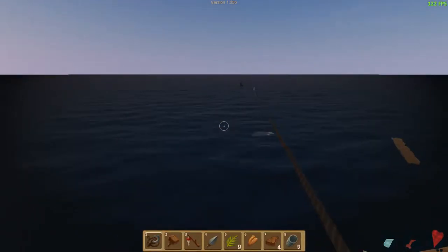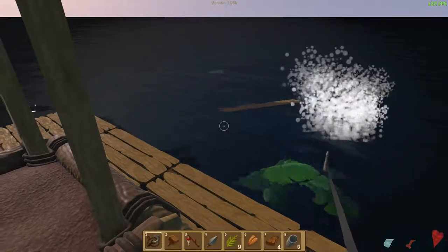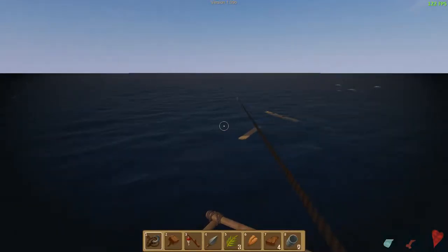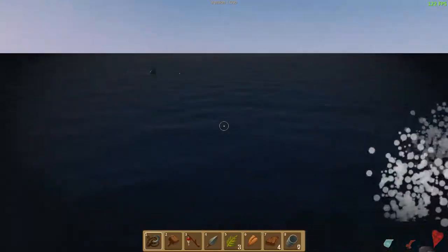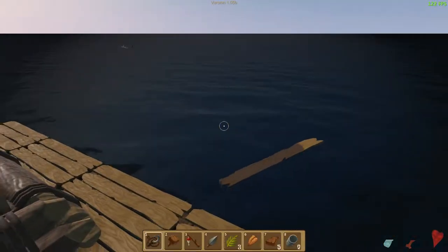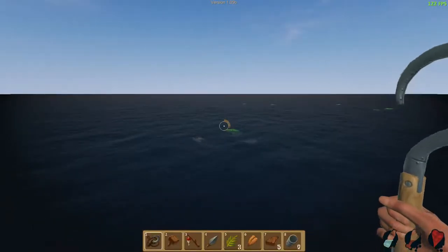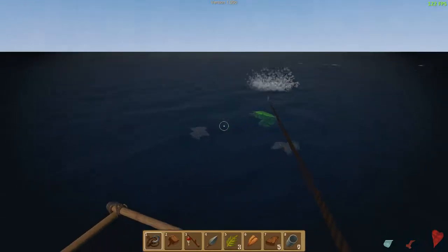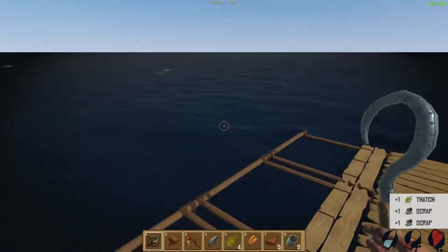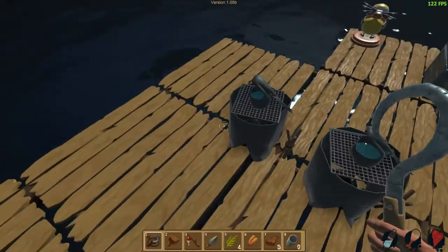I wonder, once I've crafted everything there is to craft and expanded our raft, what the next goal will be in this game, because I really have no idea. We have the shark — I've seen videos of people that go underwater, but every time I try that the shark gets close. I also saw videos of people with big multi-level boats, which you see in the trailer, but I haven't figured out how to do that.